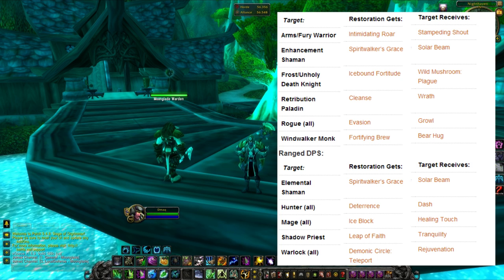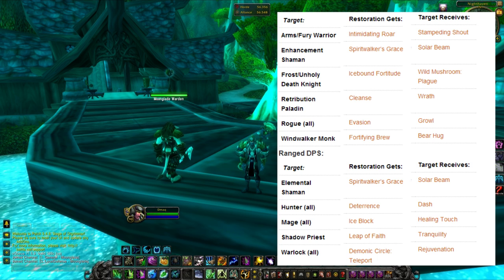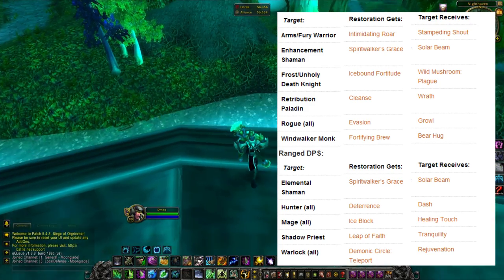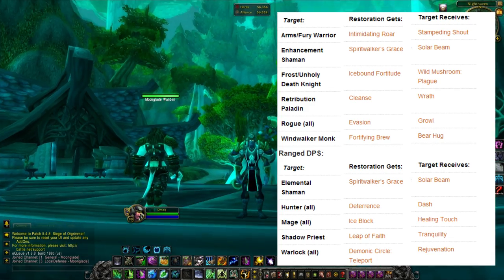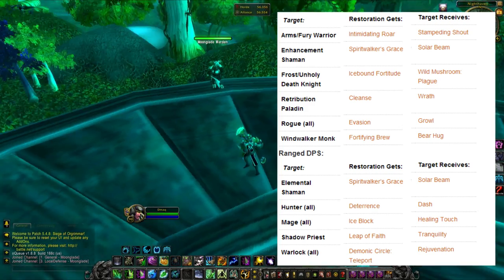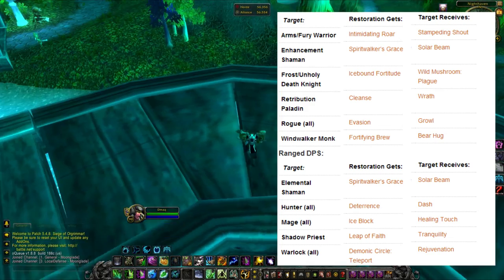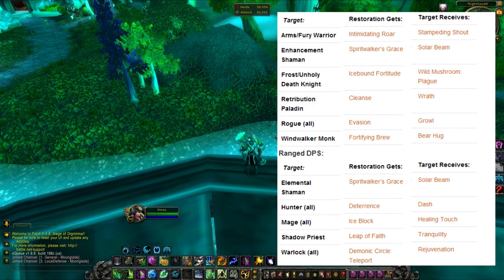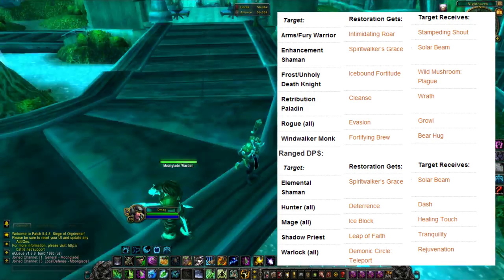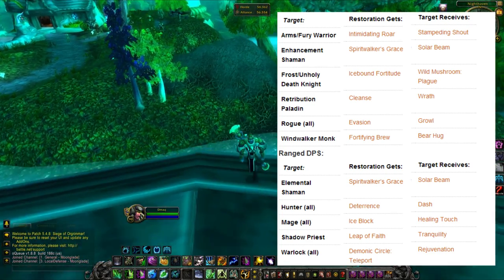In LSD — running with an elemental shaman and a warlock — you get Port from the warlock and Spirit Walker's Grace from the shaman. The shaman gets Solar Beam, that AoE silence, and the warlock gets Rejuvenation. Rejuvenation is good here because LSD shines in dampening phases of arena — the spread pressure is absurd. It's very situational which one you use Symbiosis on, depending on the comp you're facing.